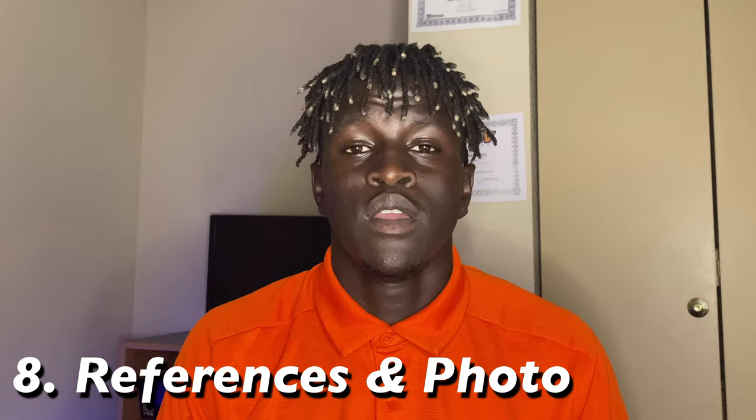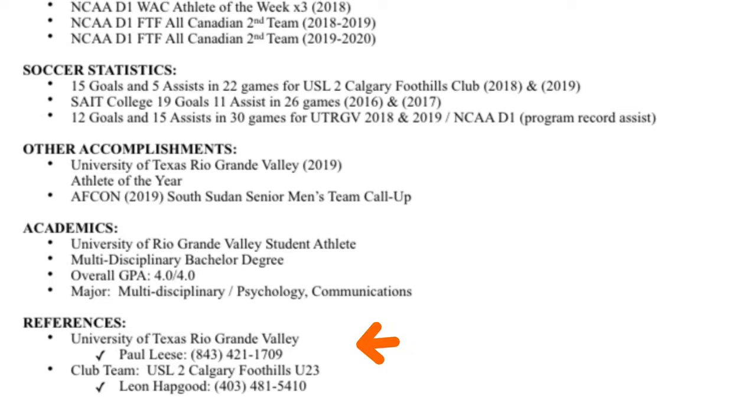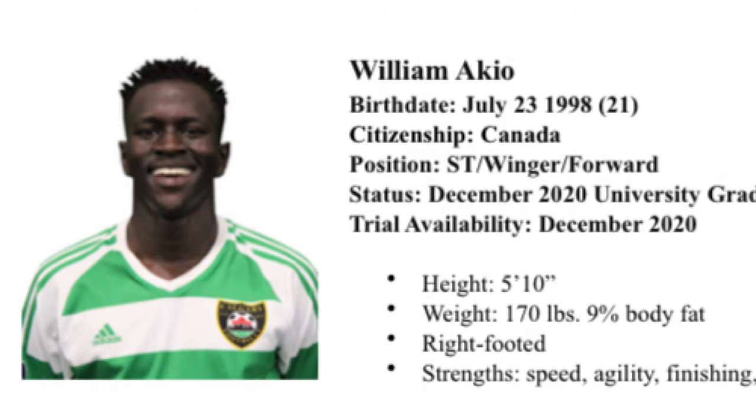Finally, we move on to references and the photo section. For references, don't add too many — just your club coach and maybe an academy coach, so if a recruiter needs to call someone about your resume, those people can put in a good word for you. For your photo, adding a headshot or full-length photograph gives recruiters access to see your physique and visual health. It has to be a soccer-related photo — a team picture, wearing your soccer jersey, shoulders up, chest out, looking professional.